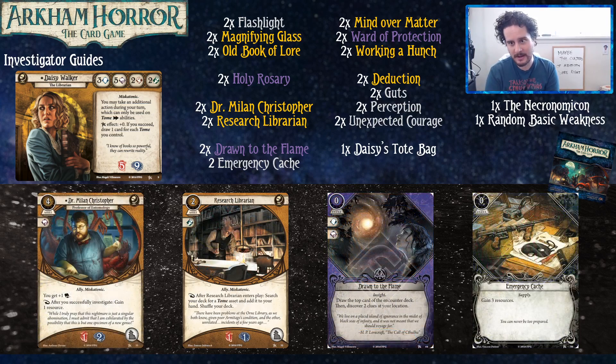Some other notable cards in the core set that would be good for Daisy: Dr. Milan Christopher helps make her intellect better and gives her resources whenever she gets clues, which is what you will be doing. The Research Librarian is a way for you to tutor your Old Book of Lore — find it in your deck and immediately put it into play. The purple cards in this list are all just kind of investigating-good, with the exception of Mind Over Matter.